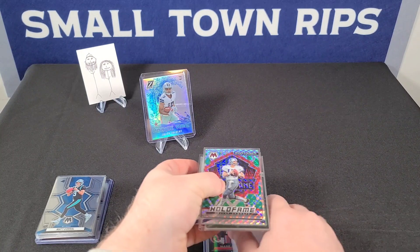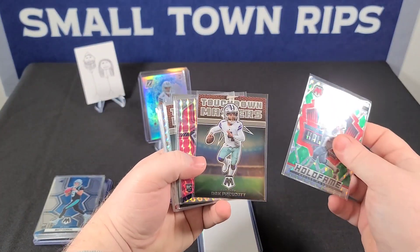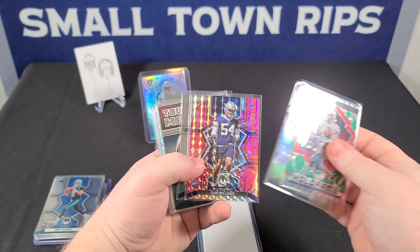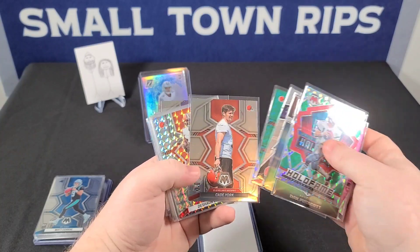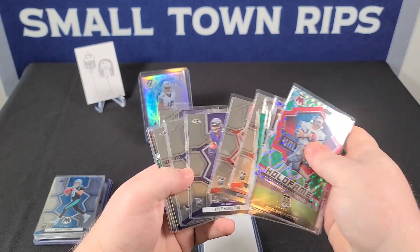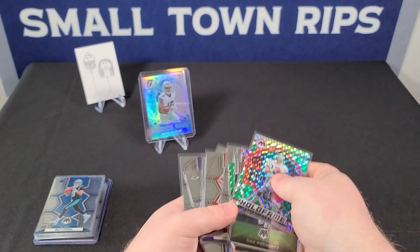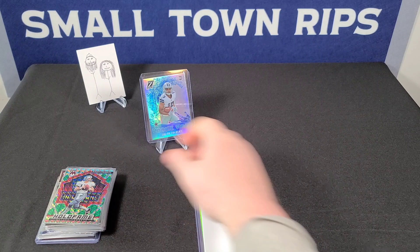Got some Cowboys cards — Touchdown Masters with Dak in his big head. Nothing too crazy, but some nice inserts. Nick Chubb got a few — more than a few. CeeDee Lamb as well. And we got a couple hits, let's check them out.